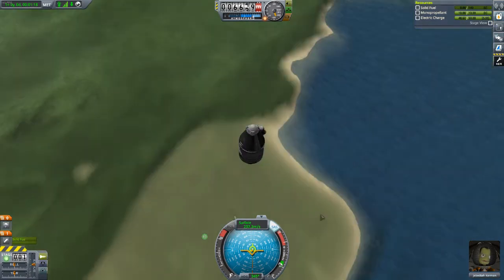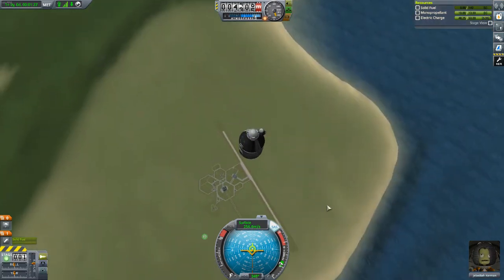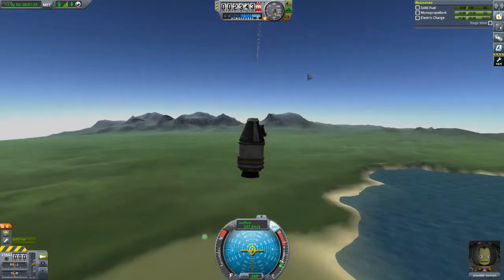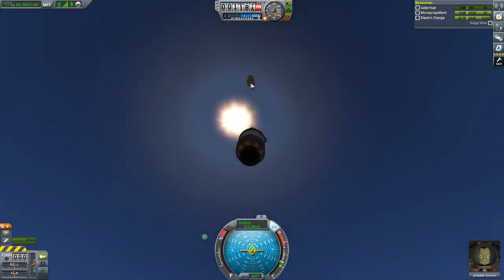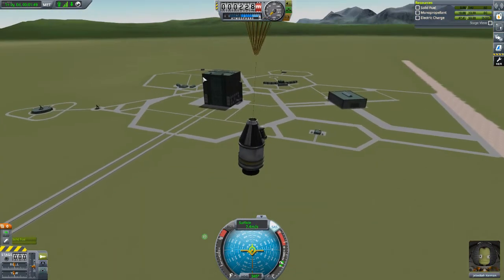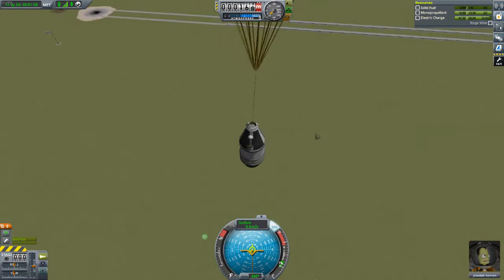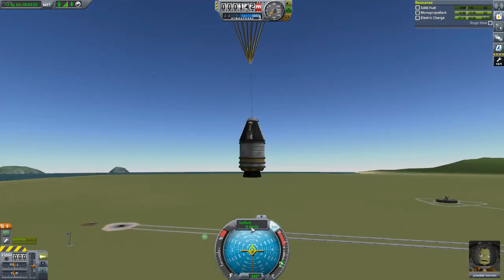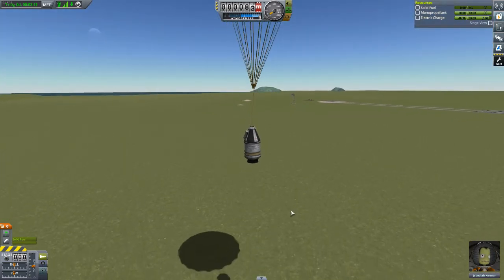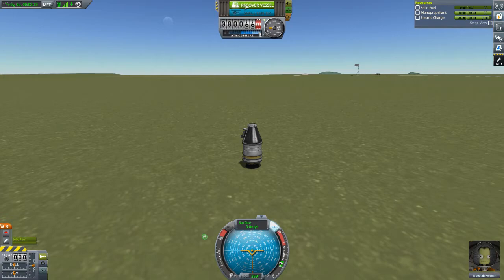Falling back down now. When we get lower we'll deploy the parachute by hitting space - that's stage zero. The parachute will deploy at about 1,000 meters and will retract briefly then open, slowing us to about 7 meters per second. We've only drifted a little from the launch pad. We should touch down safely since the engine can withstand a 6-7 meter per second impact.